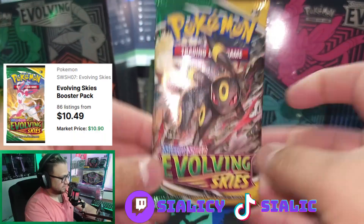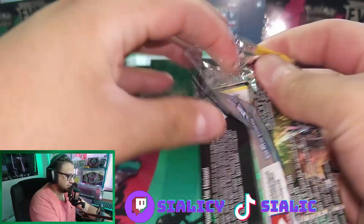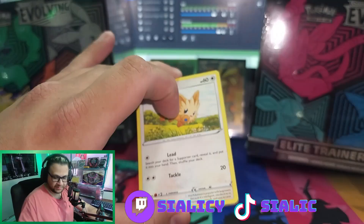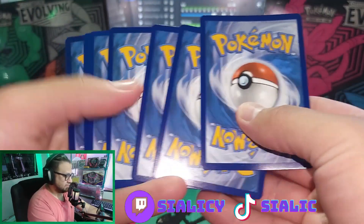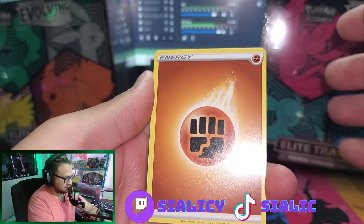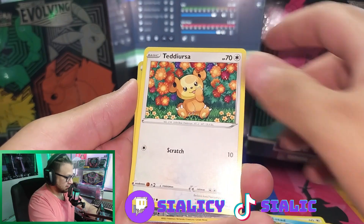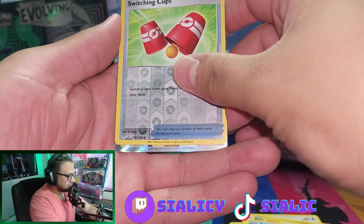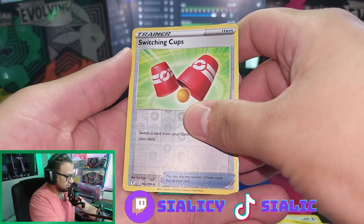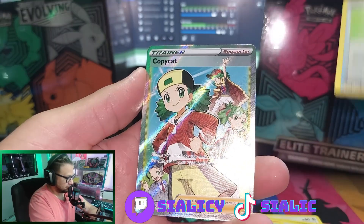On to the Evolving Skies — hopefully we can get something good from this because all the alternative arts from this set are like huge hitters. Evolving Skies, here we go. There's a code card if anybody wants that. Alright, let's get into it. Fighting energy, Tentacruel, rubber gloves, Floette, Lilipup, Bagon, Litleo, Lombre, Tadpole, Teddiursa, pushing caps. Oh, I see something — I don't know what this could be. Looks silver, it's not blue.